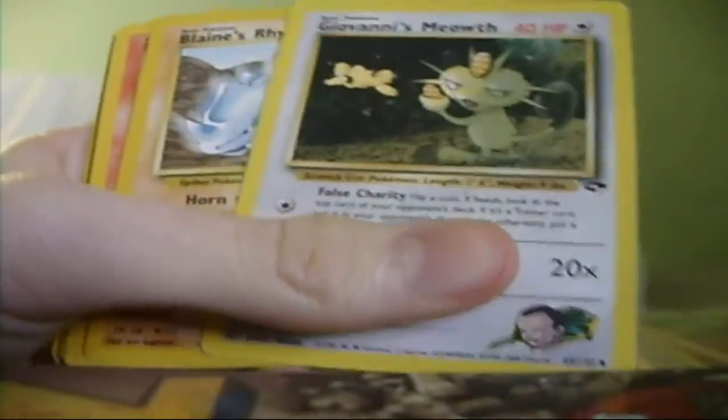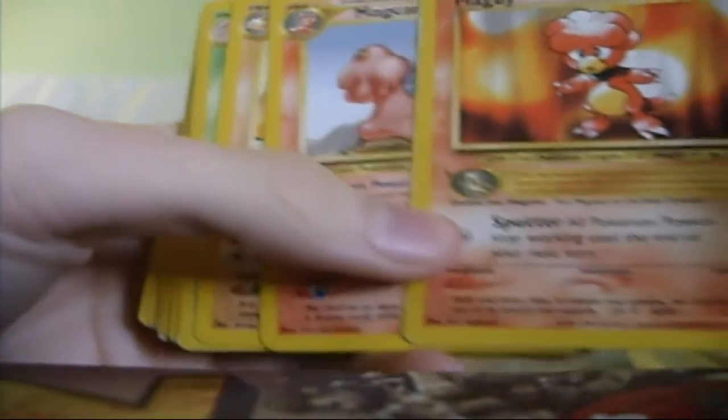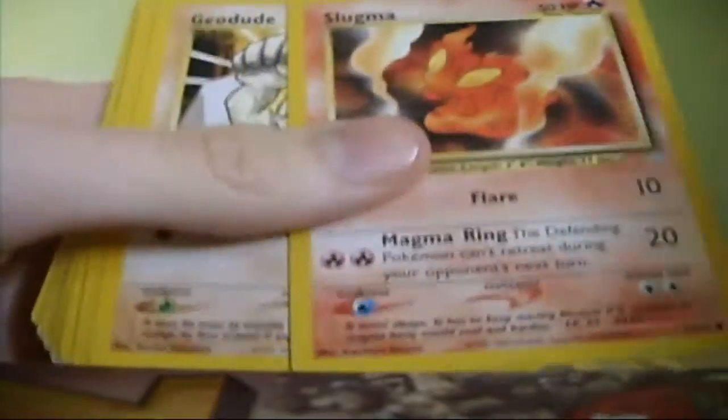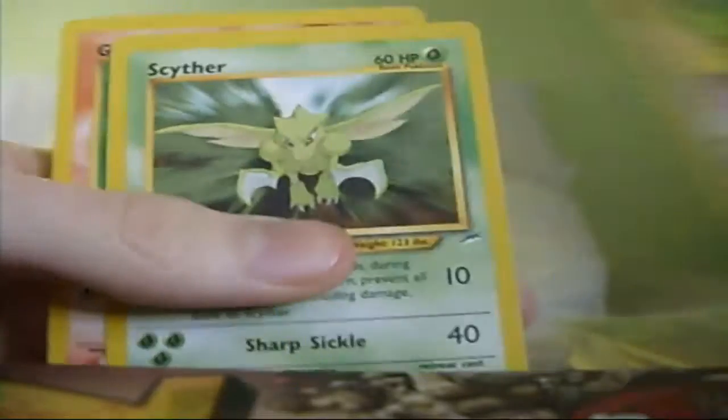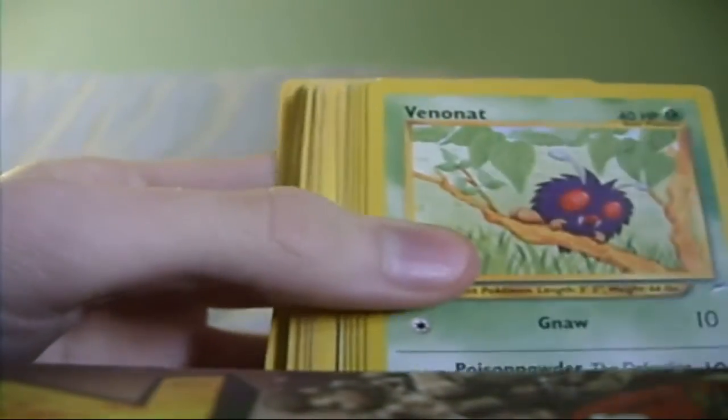This is the other set, which I don't remember what it is. I'm going to go over these quite quickly. This is a Neo set. Neo is probably the best set, the most expensive set to buy at all. But I like the sets, they are quite nice. I know they are really good to buy, especially like the booster boxes and stuff.